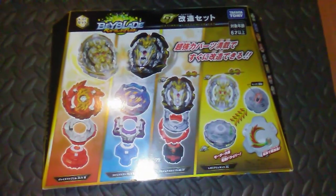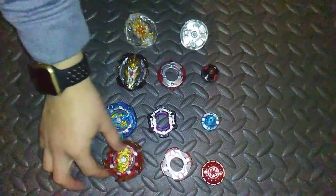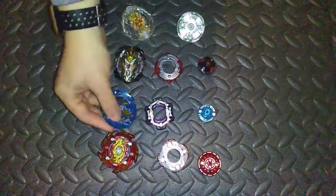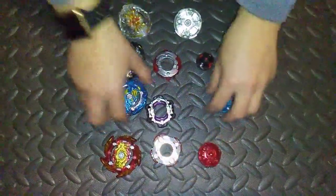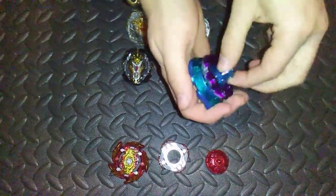Now let's get right into opening this thing up. All right, so we've got the parts all laid out and the stickers put on. We'll quickly get through these two random bays: we've got Cosmo Dragon Retsu Vanguard Revolve, and then we've got Race Fafnir 10 Sting Trick. Nothing too great about these guys, so let's get them out of here.